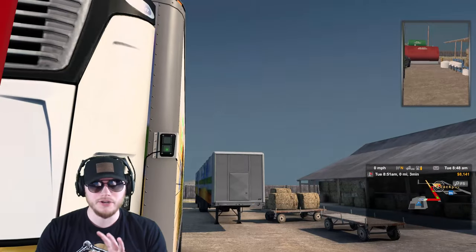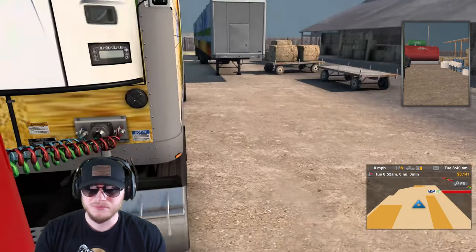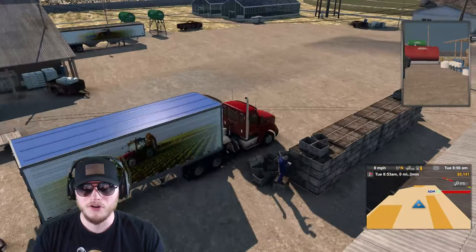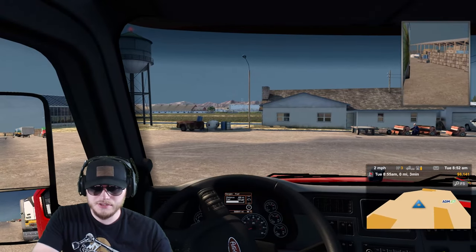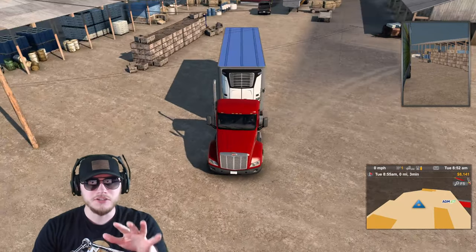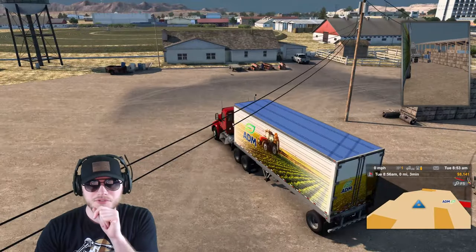I've installed a couple of mods — nothing game-breaking. I installed a graphical mod for higher quality graphics and a more realistic sounds mod with more realistic wind sounds. Let's hit the second camera. Looks like we're picking up from a farm with a day cab, just running it down the road. I like this farm — I want to stop for a second and take a look around because this gives me ideas for my farming simulator series. We could have a pickup place like this with a barn and circular fields. Let's hit the road.